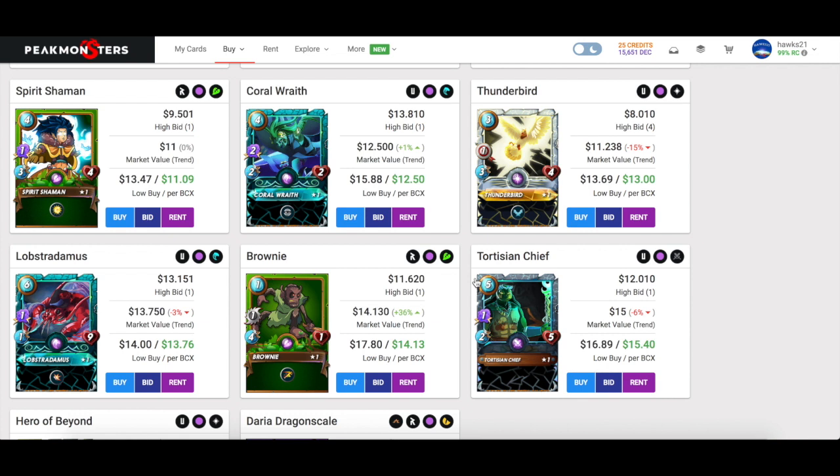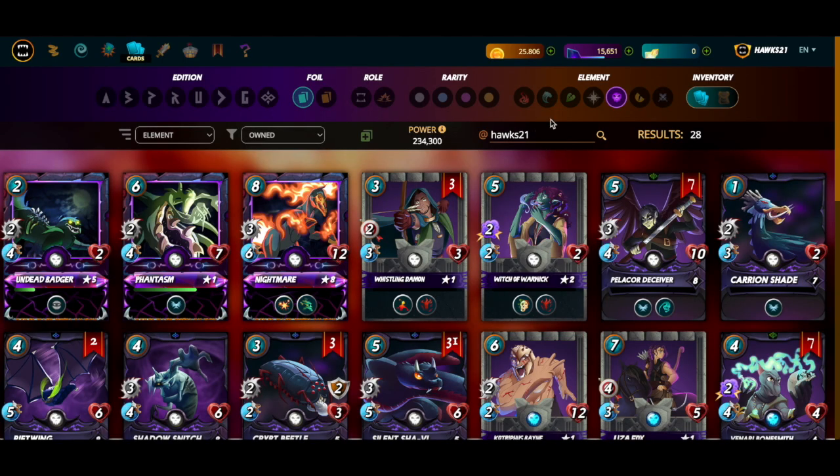I felt at 15 there are other cards with more upside, and specifically I'm going to show you two really cheap, relatively, Chaos Legion cards that I utilized this capital — this DEC — to max out after selling Thunderbird. The first one is a death card, and these cards specifically work well for me at gold league given how I play.